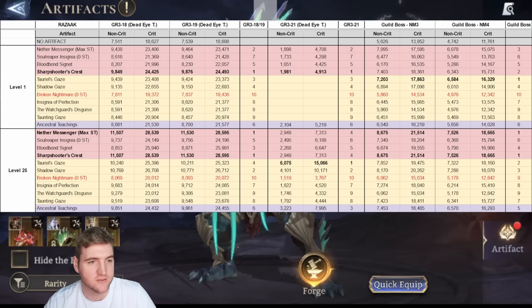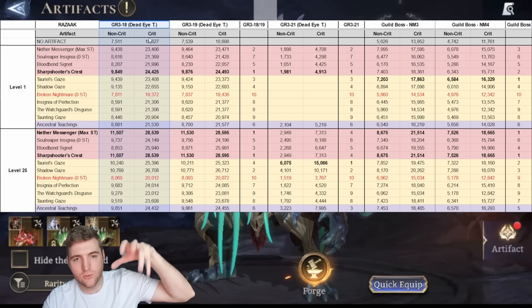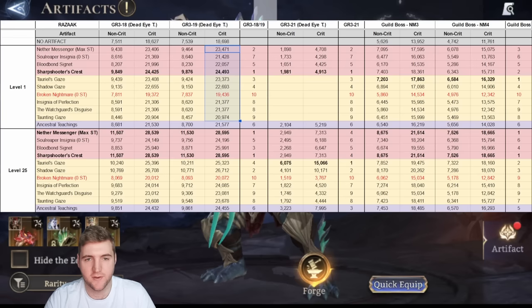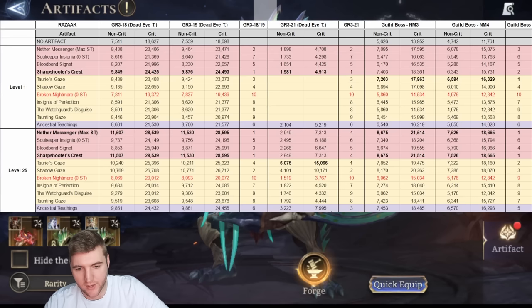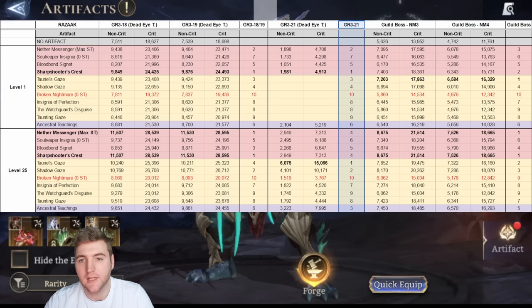So what is the table and how is it tested? This is Razark using the gear I just showed you with the artifacts we just went over. I tested him in Gear Raid 3 stage 18 against the Dead Eye Tyrants in the middle — those are the big floating technical guys with a big eye. I did stage 18, stage 19, and later stage 21 because the resistance increase kicks in at stages 20 and 21. I have the rankings for 18 and 19 here and separately for 21, and I also have Nightmare 3 and Nightmare 4 of the Guild Boss because that's obviously very important content for any DPS hero.